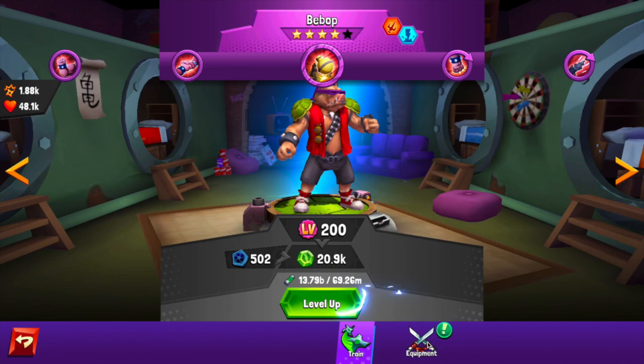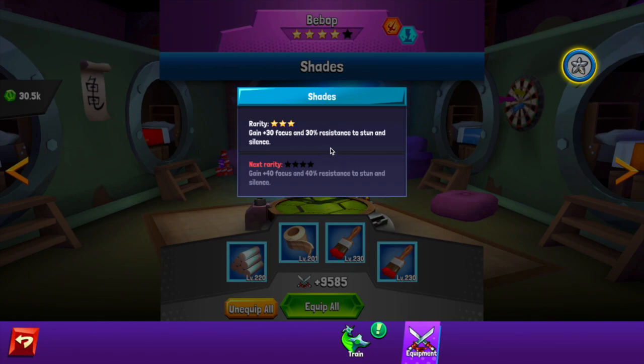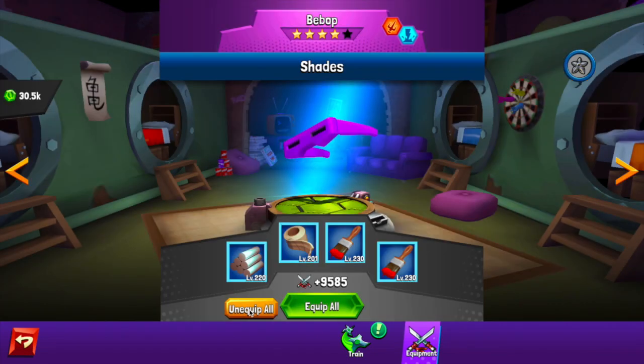In third place is Bebop with his Shock and Awe skill. Bebop also has resistance to stun, but he additionally has resistance to silence — so he's got just a little bit extra over Splinter. He gains 30 focus instead of strength because he's a blaster character. These are almost identical skills, but Bebop's has that extra resistance to silence. Silence isn't all that powerful, but because he has that extra text, it is technically a better skill than Splinter's — which is why Bebop gets third place.